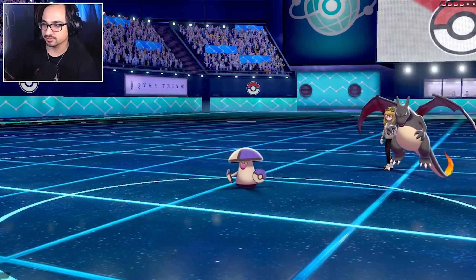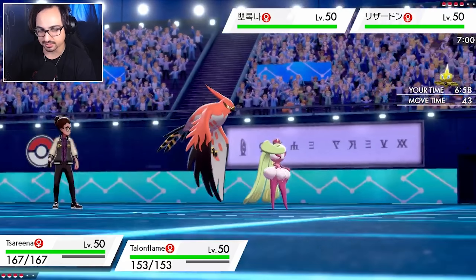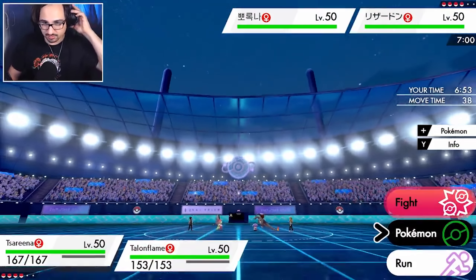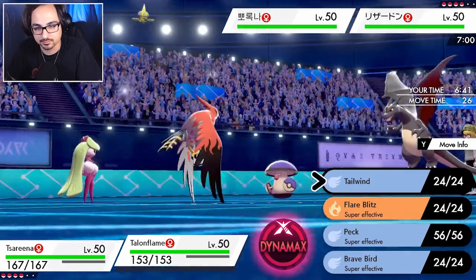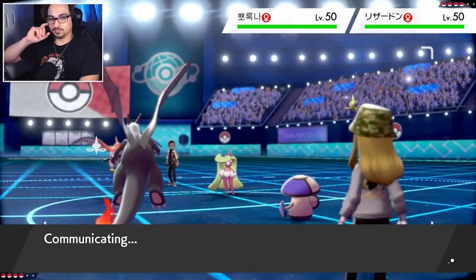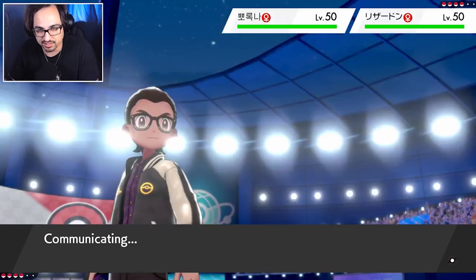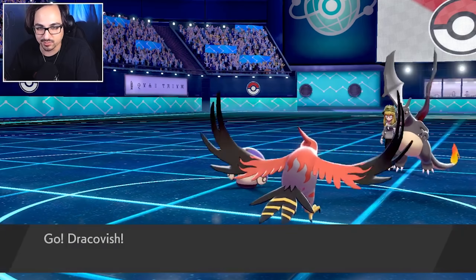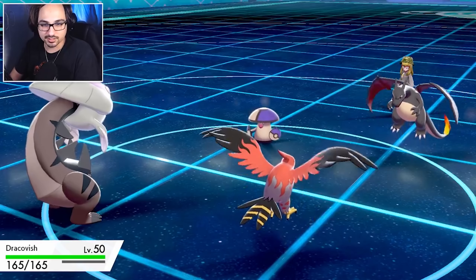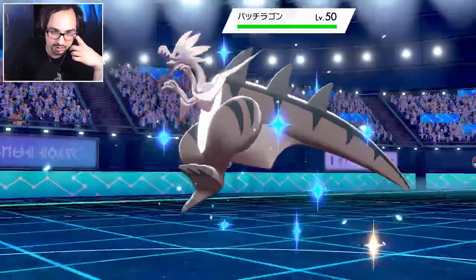Okay, he brings out his Amoonguss and his Charizard - so the one Pokemon I didn't expect to see, we're seeing first turn. I didn't lock in - oh boy. Maybe it's a good thing that I didn't lock in. Let's go Dracovish as the switch-in since the fire move is kind of obvious. I think honestly setting up a Tailwind is worth it. I really don't want to find out what Charizard wants to do. At least if I bring in Dracovish I'm able to resist fire four times. He swaps out the Amoonguss - okay, that's even better for me, now I can hit the Charizard.